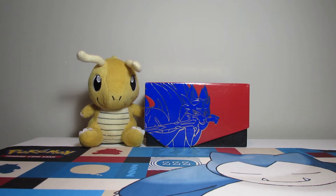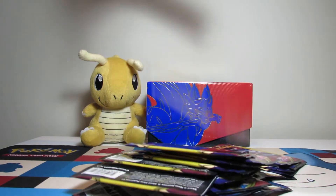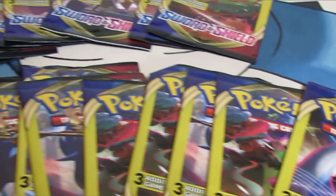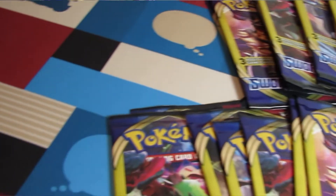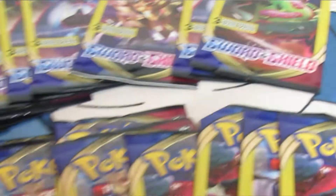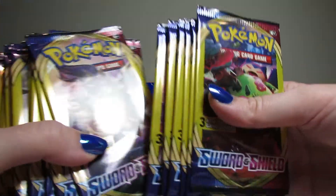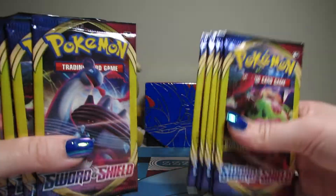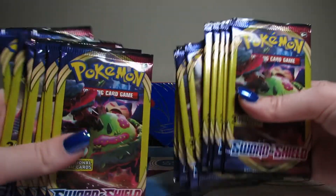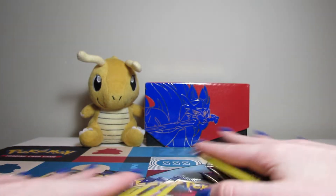Hello everybody, welcome back to Puppies and Potions. Today we have a very special treat for you. We went to Dollar Tree and picked up many, many sword and shield packs. We have about 30 here. We also picked up a bunch of Cosmic Eclipse packs that we're going to be opening in another video, so stay tuned for that. We're excited to open these. Hopefully we get a good selection of cards. We didn't have much luck in our booster box but we'll see what we get from here. Hopefully we can pull something good.